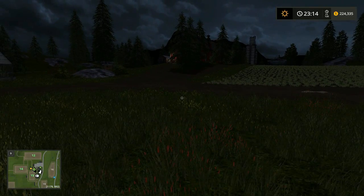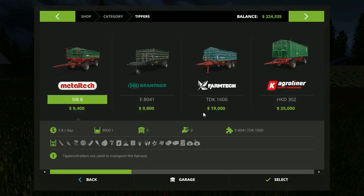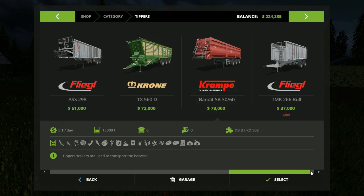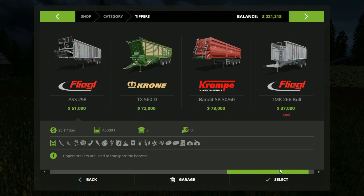I was looking at the tippers, so let me go over there right now. There we go — the tippers that we want. There it is — this Bandit 750, and it's $51,000. I raised a little bit more than what we needed, so maybe we can get a better tipper, or we can just get that $51,000 one and get something else we need just as badly.